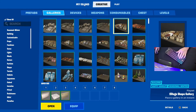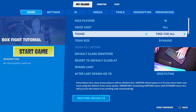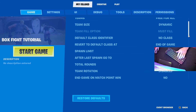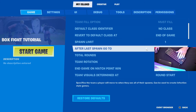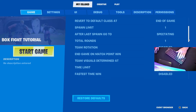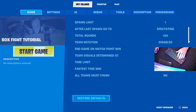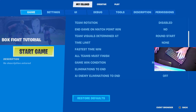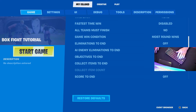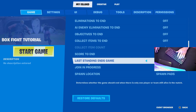The next thing you want to do is go over to settings, go to My Island and Game. Set max players to 16, voice chat to all teams, free for all — besides dynamic. Keep this all the same, spawn limit one, after last spawn go to spectating. Total rounds I like at 100 — that's just the amount of rounds in the game. Team rotation no, time limit I like no time limit. Fastest time win, last standing end game — this is the most important.